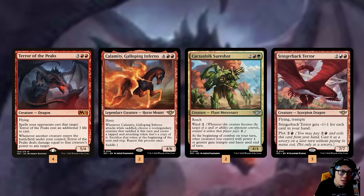It's also got a cute little — not quite a combo, but you'll be able to deal a lot of damage with Calamity Galloping Inferno, which has haste. Whenever it attacks while saddled, you choose a non-legendary creature that saddled it this turn, create a tapped and attacking token that's a copy of it, then sack that token at the beginning of the next end step — and repeat this process once. So you're hoping to use Terror of the Peaks to saddle Calamity, pop out another Terror of the Peaks which will then trigger — you'll be able to do a silly amount of damage off that.